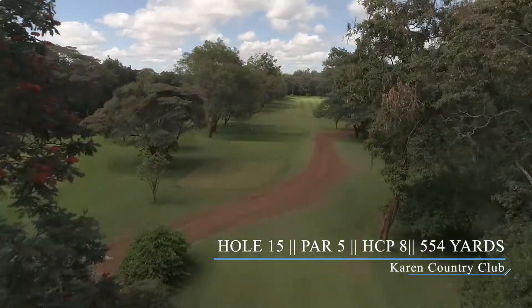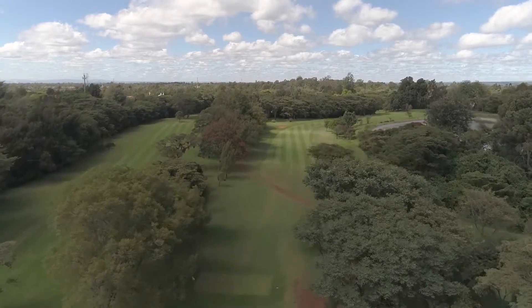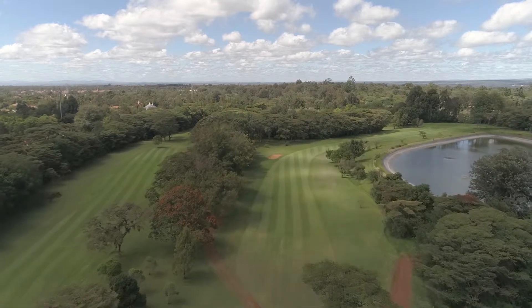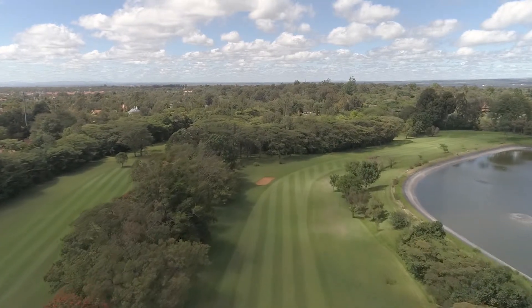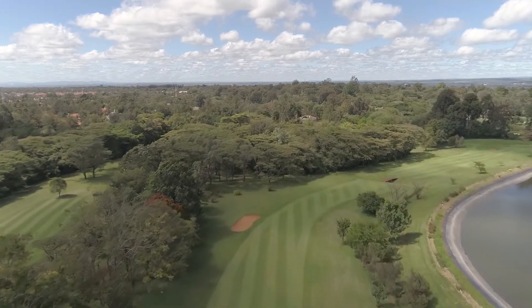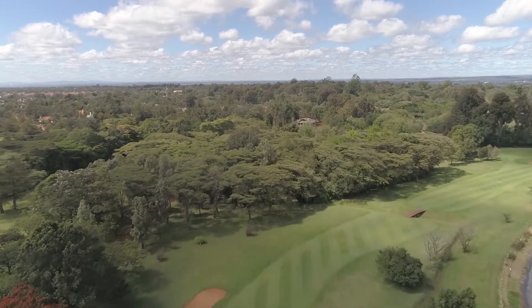This is the first par 5 on the back 9, a 554 yard dogleg right. Hitting a straight ball is your only option here. Cutting to the right will land you out of bounds. General players will try to hit around 250 yards to the middle of the fairway, setting a safer bet to carry the remaining trees on the right for their second shot and hopefully land over the bridge.